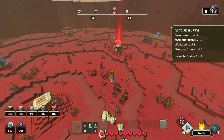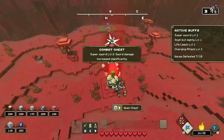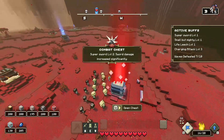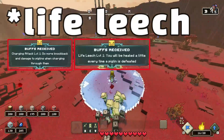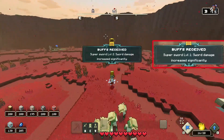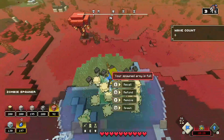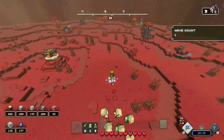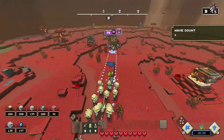That's going to make you weaker in just 10 waves. It's a different talk when we talk about more than 10 waves. Super sword level 2 — I found it at wave 7, which is very great. If you can find charging attack level 2, life leech level 1, sword level 2, and mob attack level 2, that's something very much interesting and I love those for the 10-wave run.